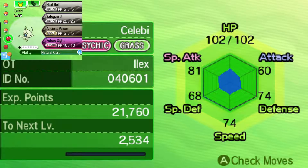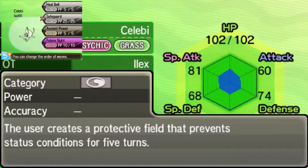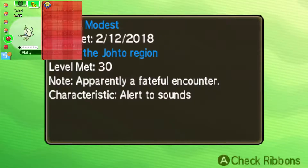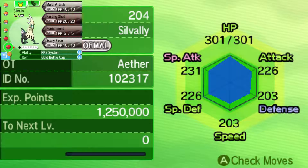There's a Celebi! Look at that! It has Heal Bell, Safeguard, Ancient Power, Future Sight. Are these the same moves Celebi had in Gold and Silver? The original trainer is Ilex, like Ilex Forest. Apparently I had a Faeflon Counter, and it says 'Where the Johto Region?' That's pretty good. And then we have a Shiny Silvally. I'm obviously not gonna use either one of these — I'm not gonna use any events I collect through the game. I do have another one to pick up — a Dialga is currently a mystery gift, but I haven't input the code.